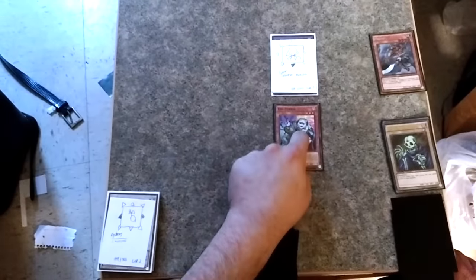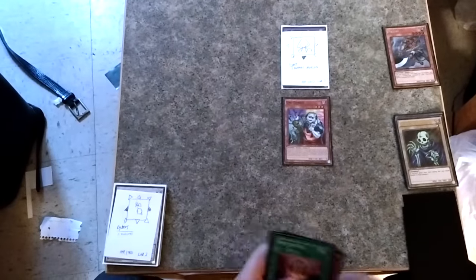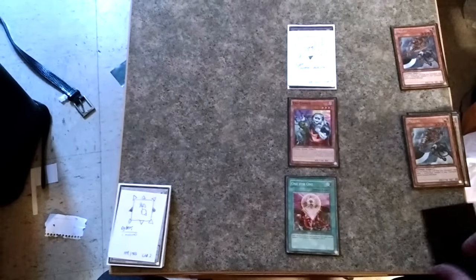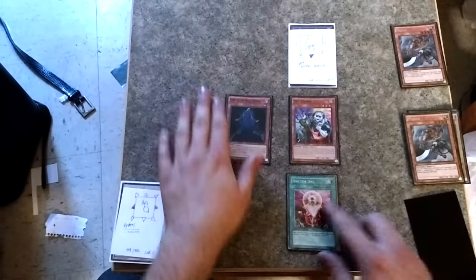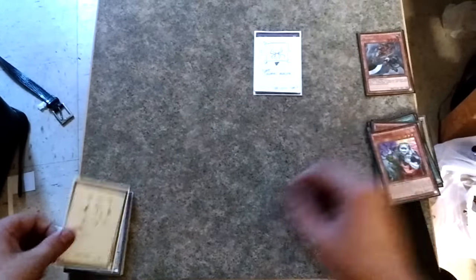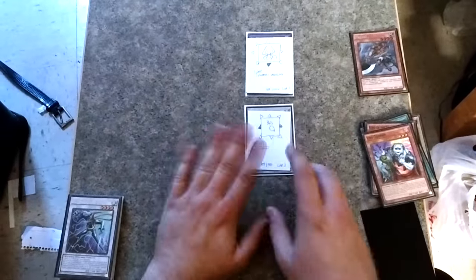I'll send Skull Servant, and now because his arrow is lit up at the bottom, I can summon from the extra deck to a zone right here. To do that I'm gonna use One for One - discard Mizuki, summon King from deck - just so I have another monster on field.